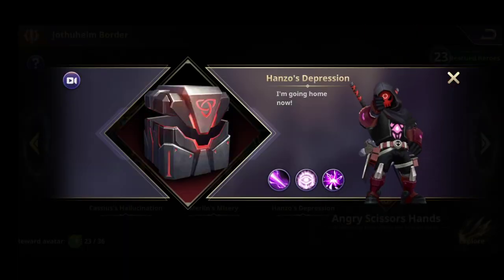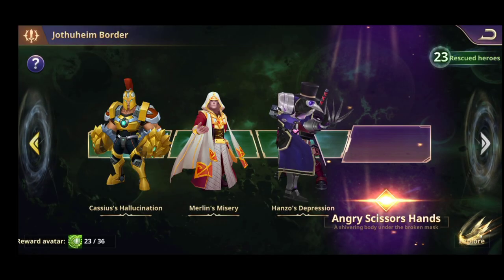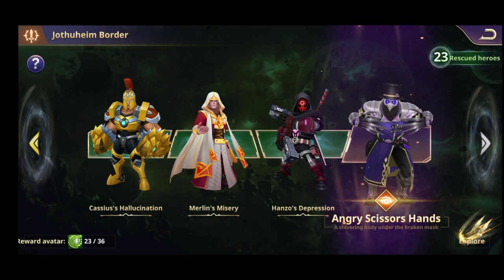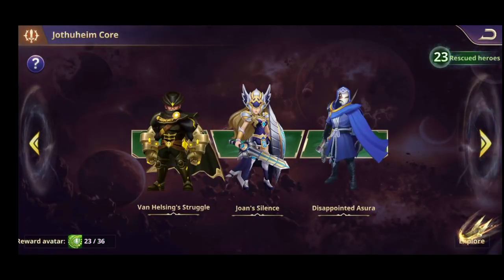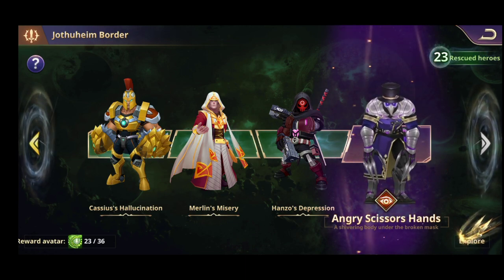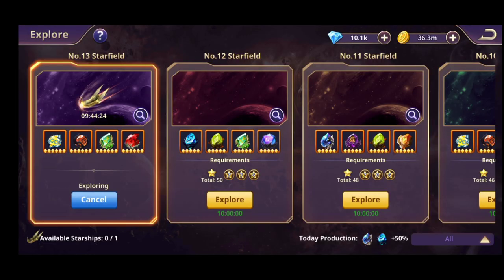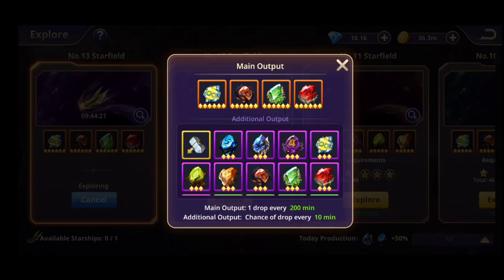The way to do that is most probably somewhere in Merlin or Hanzo — most probably the ones with the Hanzo progression. After you beat him, you'll have the possibility to unlock location 13, where you send your heroes to get 6-star gemstones. The main output is one drop every 200 minutes, with an additional chance to drop every 10 minutes.